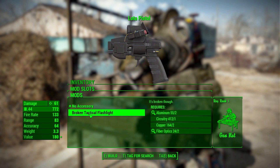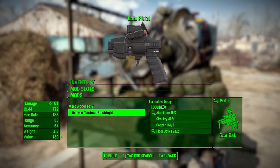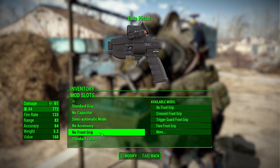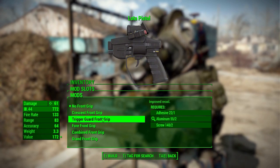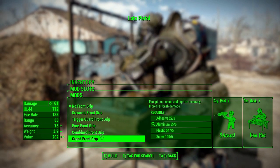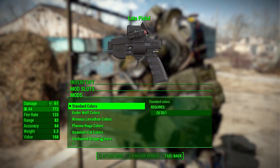In the accessory category there are really only two options: no accessory, or a broken tactical flashlight — it's broken, so it's just there aesthetically. Then we have the front grips category with a nice selection: no front grip, a crescent front grip, trigger guard front grip, fore front grip, combined front grip, and grand front grip.